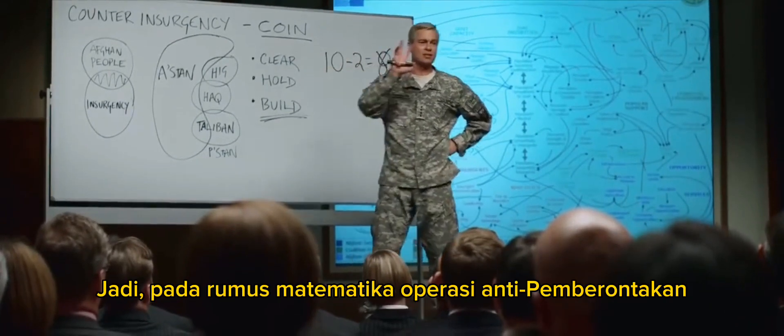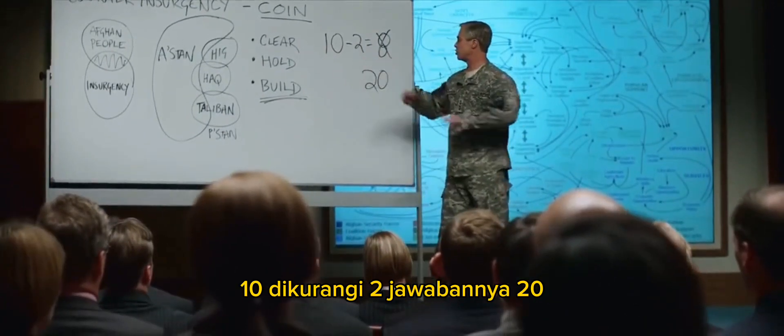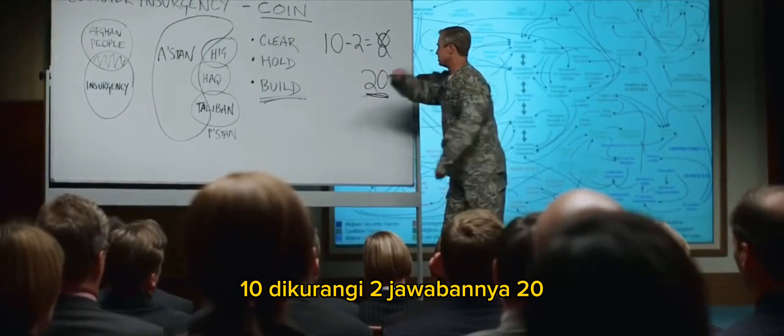Those hovering friends are now full paid-up members of the enemy. And so, in the math of counterinsurgency, ten minus two equals twenty.